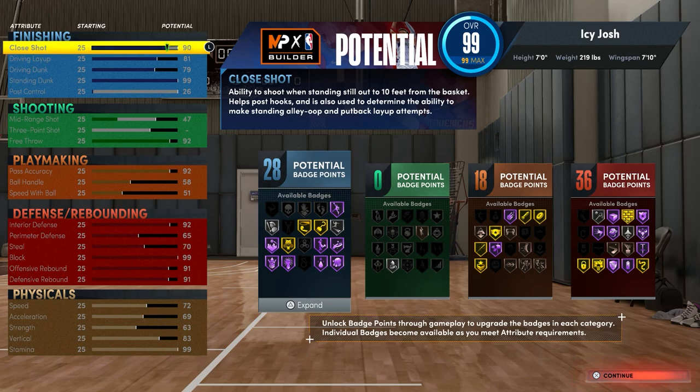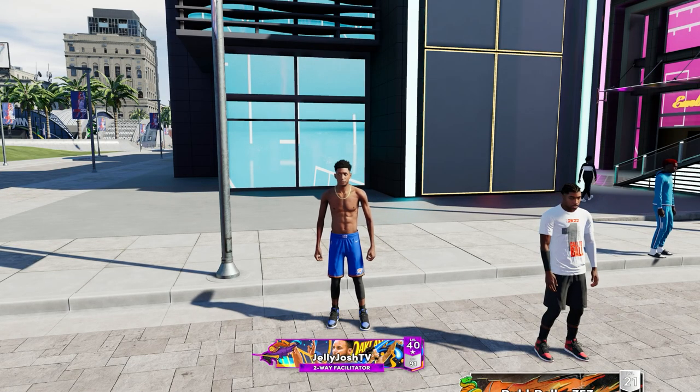What you want to do with this build is just play at the rec center. It's definitely the easiest and fastest way to get rep. It's faster than park, it's faster than 3v3 pro-am, and it's way faster than the 1v1 core. When you're upgrading this build, you want to stay below 93 overall.